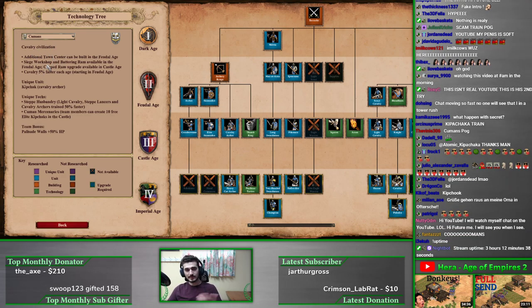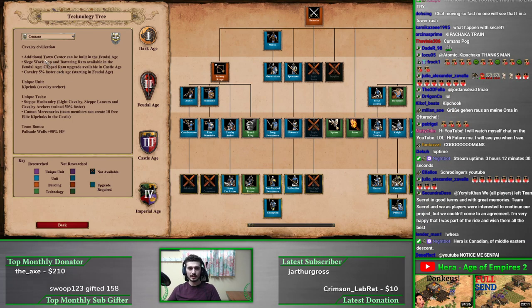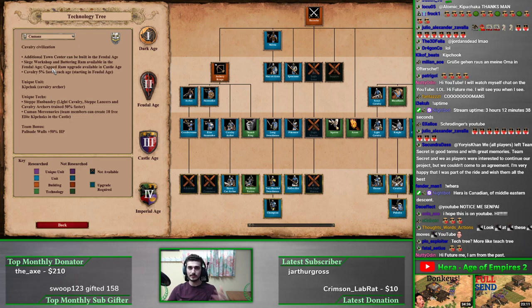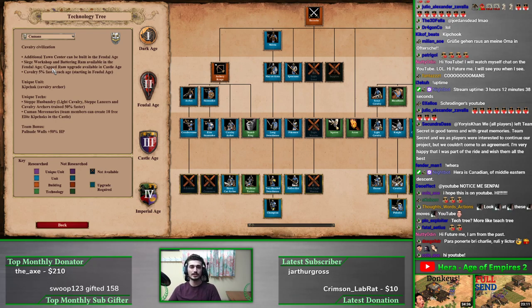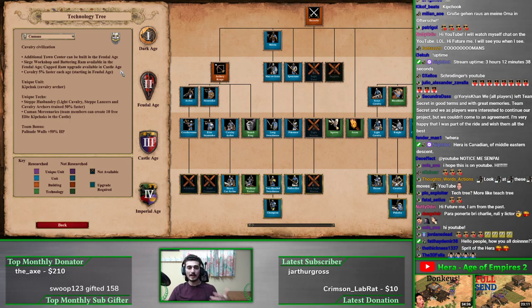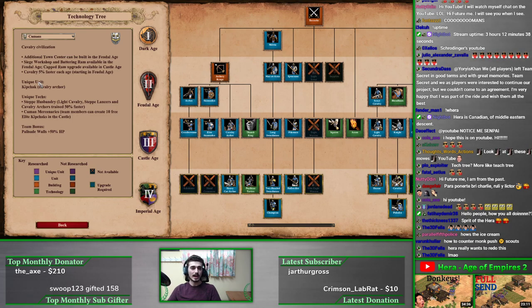The Cumans are categorized as a cavalry civilization, though they have a few other options as well. Their main bonus: an additional town center can be built in the feudal age. Every civ in the game can only have one town center in feudal age — if you lose it you can rebuild it, but you can't make more. The Cumans can actually make a second one. The siege workshop and battering ram are also available in feudal age, and the capped ram upgrade is available in castle age — siege workshop is usually a castle age building. So you're getting siege earlier than normal.